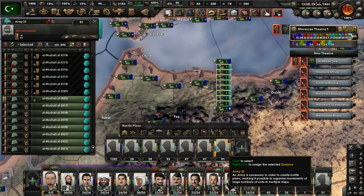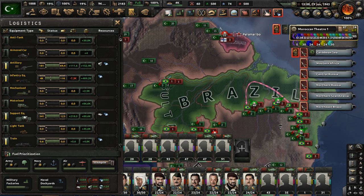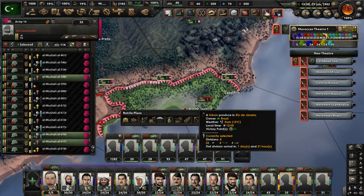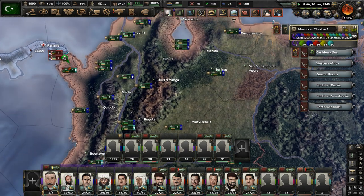How are we doing with guns? We're doing great on guns, great on infantry and equipment in general. We have some troops outside Rio de Janeiro, the Brazilian capital — let's swoop in there and advance. Also move some more units up to Panama possibly.